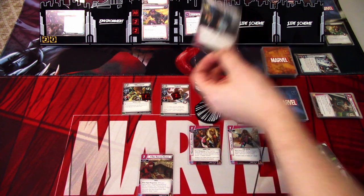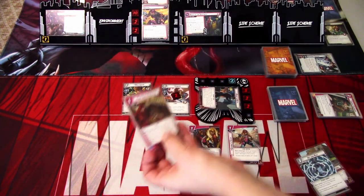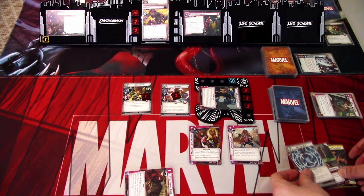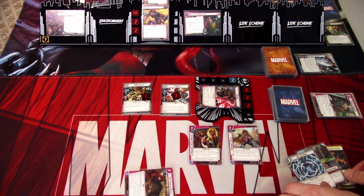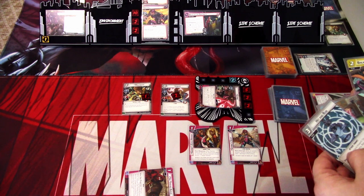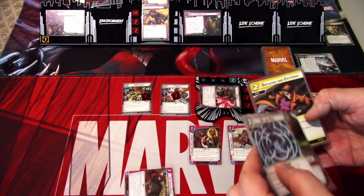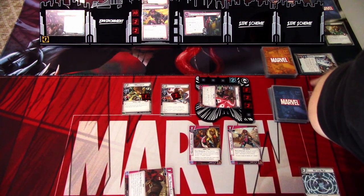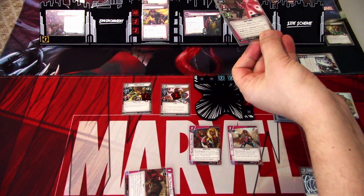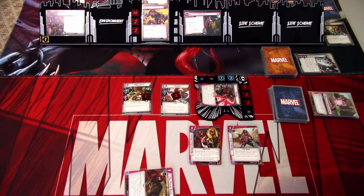We discard the Psionic Shield — that's annoying — and put the other card on top of the deck. We remove two threat. Then we use the Thief's Guild to remove one more threat from the scheme and draw a card: another Breaking and Entering. We can now play Hit and Run when we go to hero mode. We'll use three cards to play Hit and Run, but first I'll add one charge counter on Gambit.